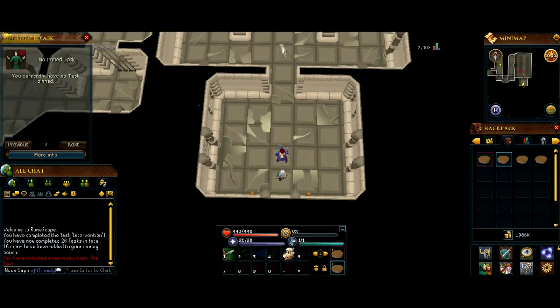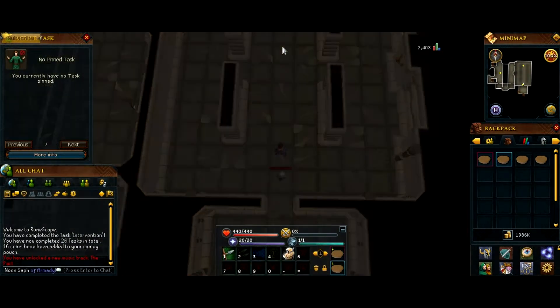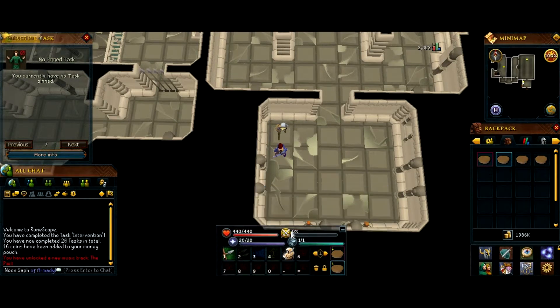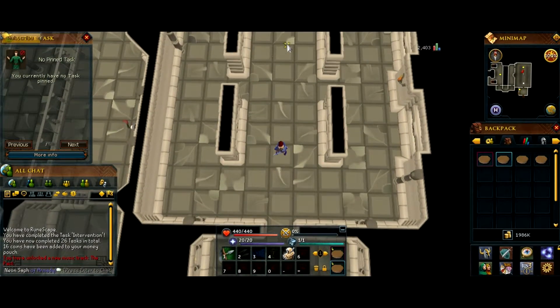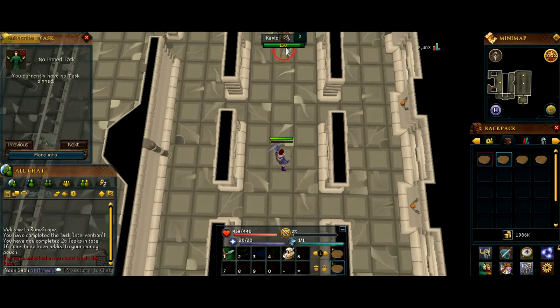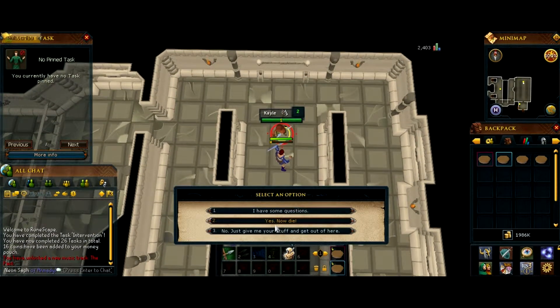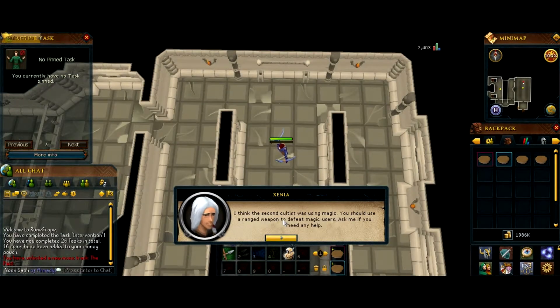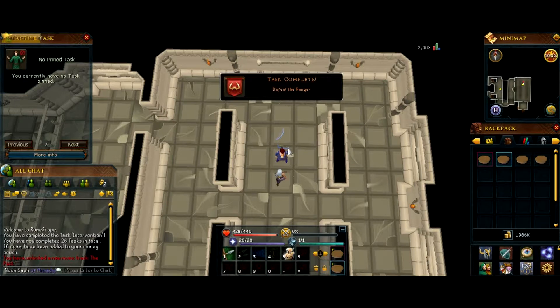So we have three enemies. First one here — he uses range, so you're best to use melee against him. I'm just going to take him down with range; it's what I'm using at the moment. Let's just kill him. It's probably not necessary, but then you pick up his bow. I've already got a bow on me so I don't need that one.